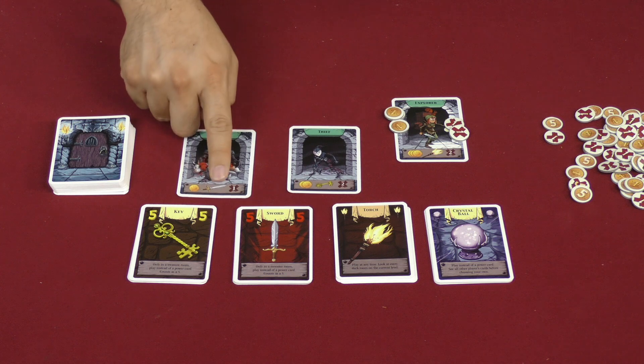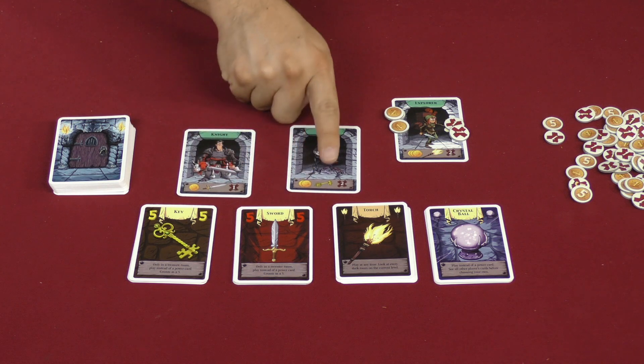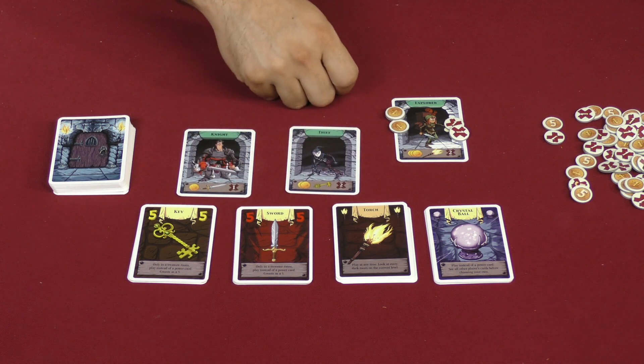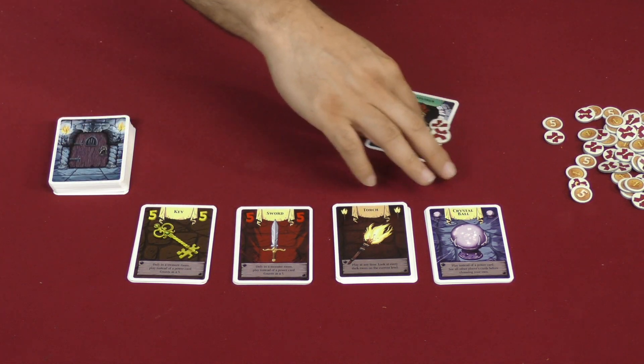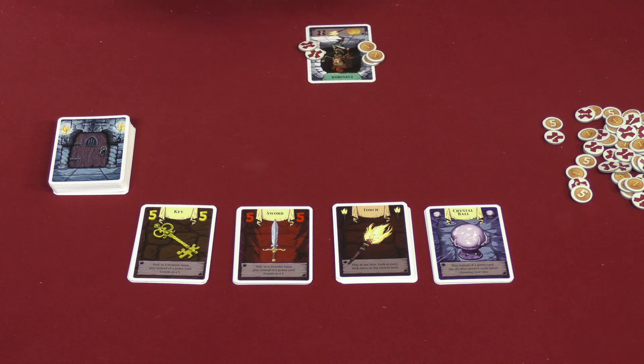The other players get their own starting items — one coin, a sword, and one wound; two coins, a key, and two wounds; and so on. These are special abilities, which I'll get to in a little bit. Once you've taken what you need, you are ready to begin the game.